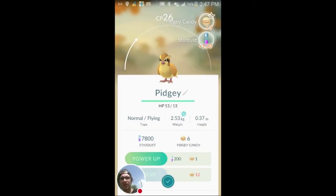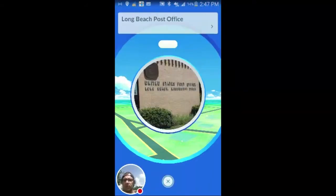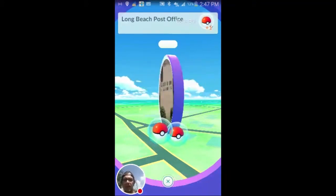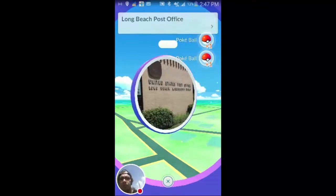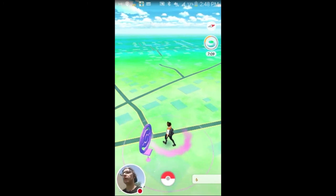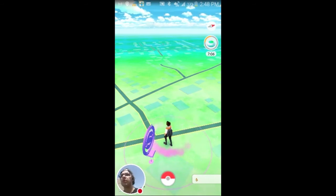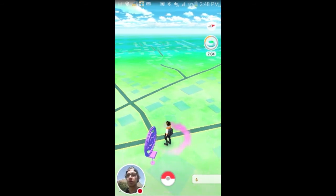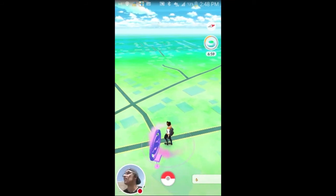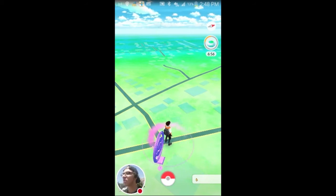So we caught two Pidgeys with this incense — it's been not the best session, but it happens. This is the Pokestop — all you do is spin and you get some pretty cool stuff out of it. I got three Pokeballs. Normally if you don't have Pokestops around you and you run out of Pokeballs and find some cool Pokemon, you're gonna have to buy some. So I would suggest going to Pokestops and just getting Pokeballs — that's the best way to get them.